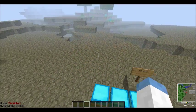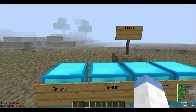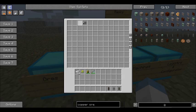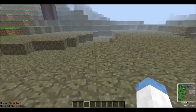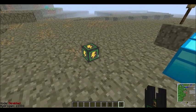Osmium spawns about the same rate as iron, and there's a reason for that — it is used in everything in this mod. Now we're going to cover the pipes. There are four kinds for the four elements: Basic, Universal, Energy Cable.